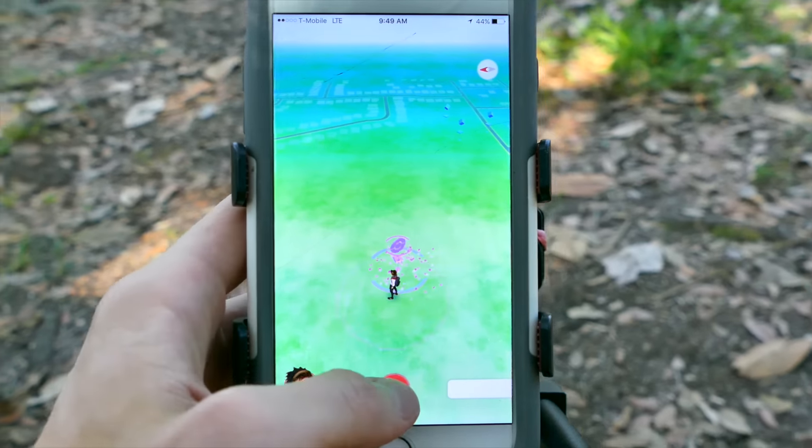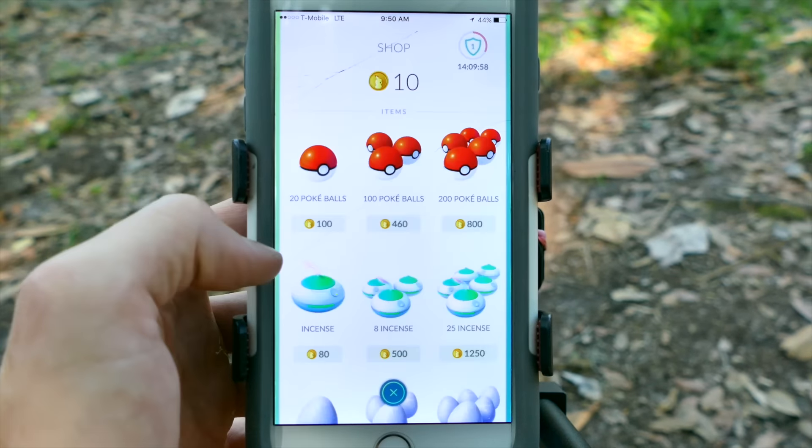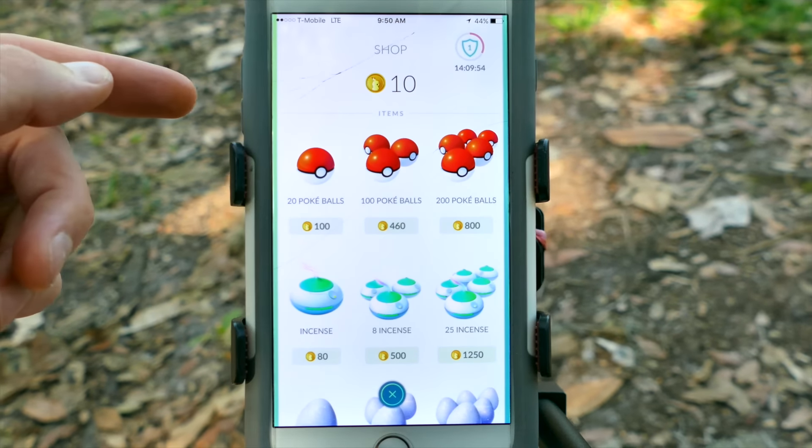You can get 10 Poke Coins per day for every Pokemon that you have at a gym. So if you have 10 Pokemon at a gym, you can get 100 coins a day. Use the top right shield icon at the shop.